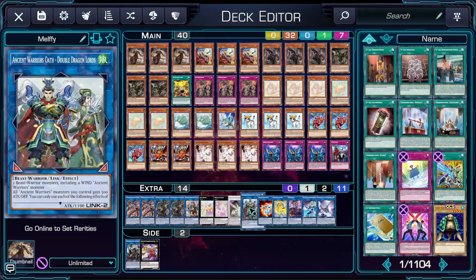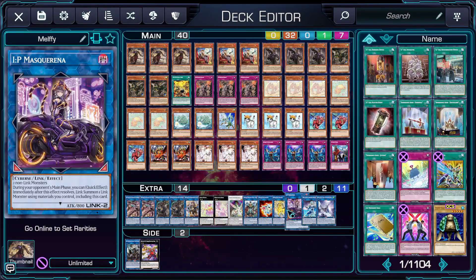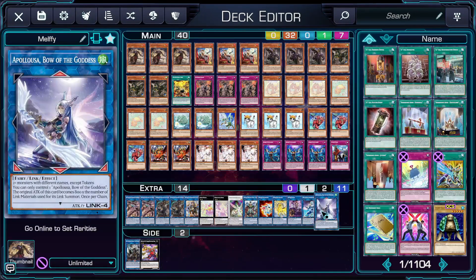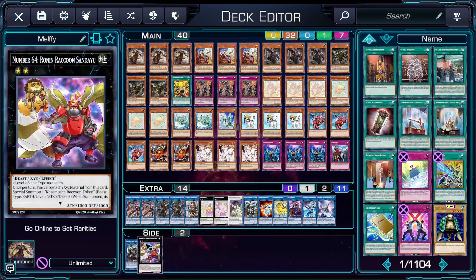For your links, you run Double Dragonlord — a Compulse you can summon thanks to a Tri-Brigade — Almirage to unbrick your worst hands, IP Masquerena and Unicorn for the usual combo, and also linking into Avramax, which provides something your opponent will have trouble dealing with as long as you have a way of dealing with your opponent's Revolt beforehand. Finally, Appaloosa turns your remaining monsters into negates at the end of your combos. For the final slot, Rugal can work well with Shurag to repeatedly get its banish effect, but as always you can just make Ronin Raccoon, which allows you to beat over pretty much anything your opponent might have.